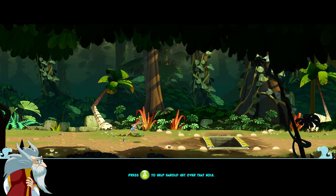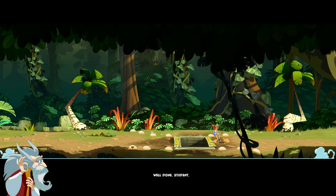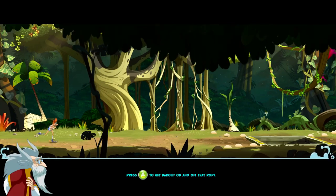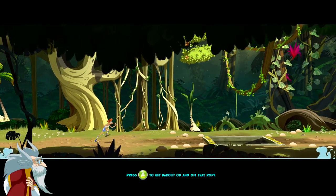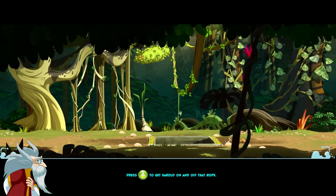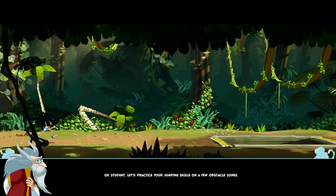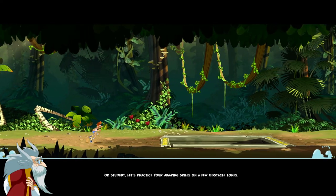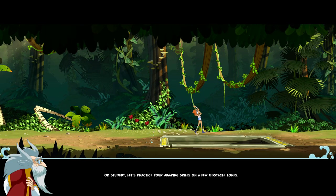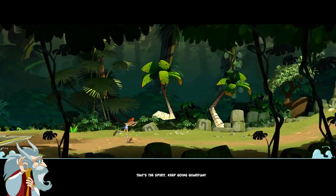To help Harold get over that hole — okay, there we go, that's a bit better. I've fucked up already but let's go for it. Harold on and off that rope. So yeah, he's running automatically like one of those mobile runner games. Let's practice your jumping skills on a few obstacle zones. That's the spirit, keep going, guardian.